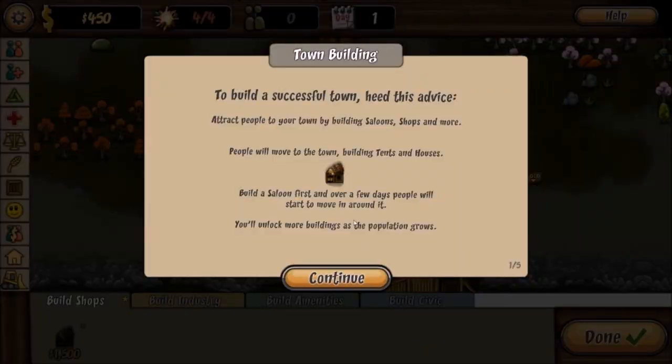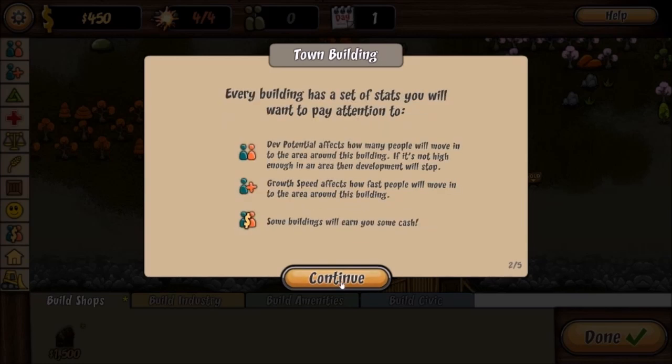Now how much does it cost to build a town? To build a successful town, attract people by building saloons, shops, and more. People will move to the town, building tents and houses. Build a saloon first, and over a few days it will start to grow around it. You'll unlock more buildings as the population grows. Every building has a set of stats — death potential affects how many people will move into the area around the building; if it's not high enough, development will stop.